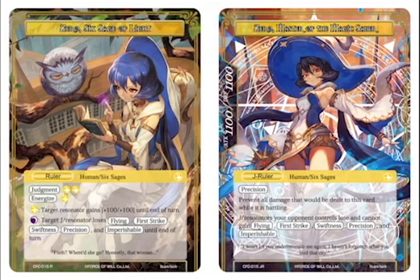At number 3, we have our first J Ruler, Zero. She is an 1100-1100. The nice thing about her is she cannot be dealt damage in combat. Additionally, she makes all of your opponents lose a ton of their abilities — their flying is gone, their first strike is gone, their swiftness is gone. Zero is our first J Ruler on the list at number 3.